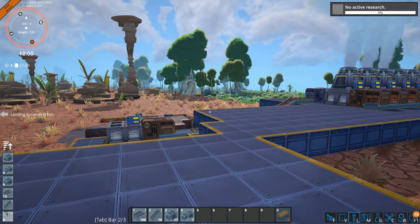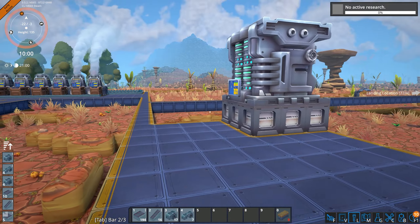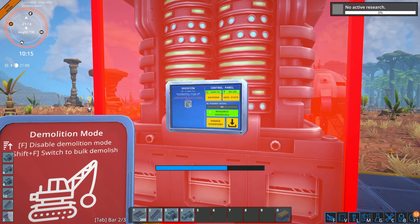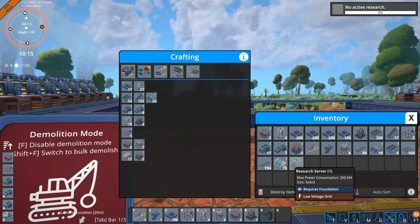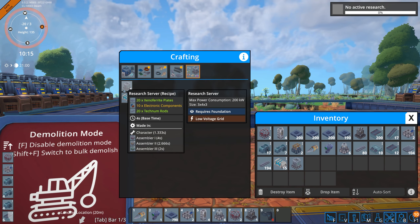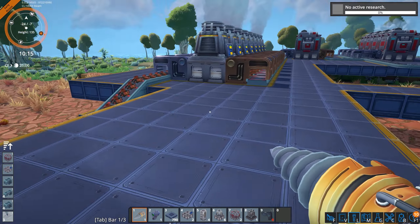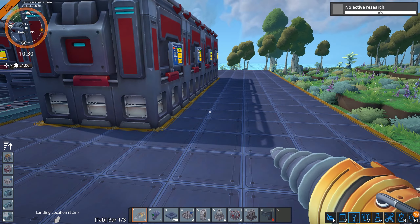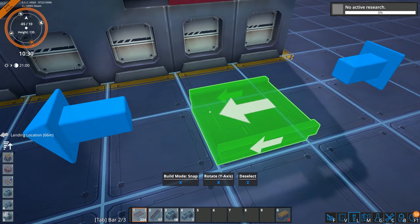Hello and welcome back to Foundry. We're going to set up some research right now — we're not doing any research yet. Let's get rid of this research server. Do I have any more? Just that one. Let's craft a couple more research servers. My crafting queue is quite full, but my goal today will be to automate this research process.